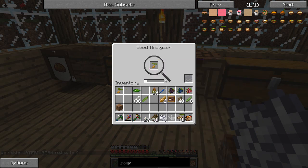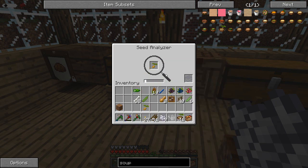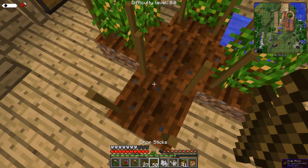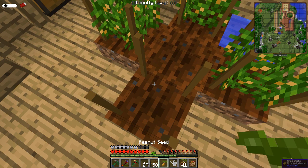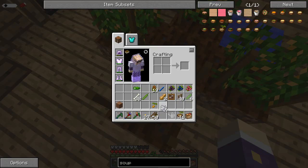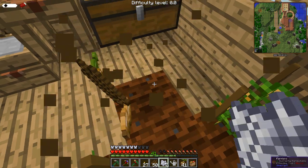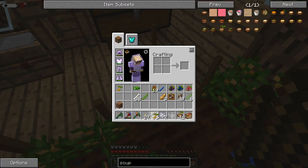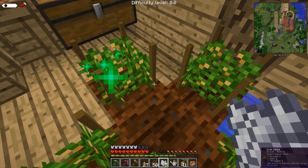Peanut seed — peanut seed — I've got two peanut seeds! That's a nice one — take that one, and take that one. Let's have this in here with the better peanut seed, there we go — bone meal it up a bit. What was this one? That was a 1-1-1, get rid of that one. Place down the 1-2-1, bone meal that up. Job done.